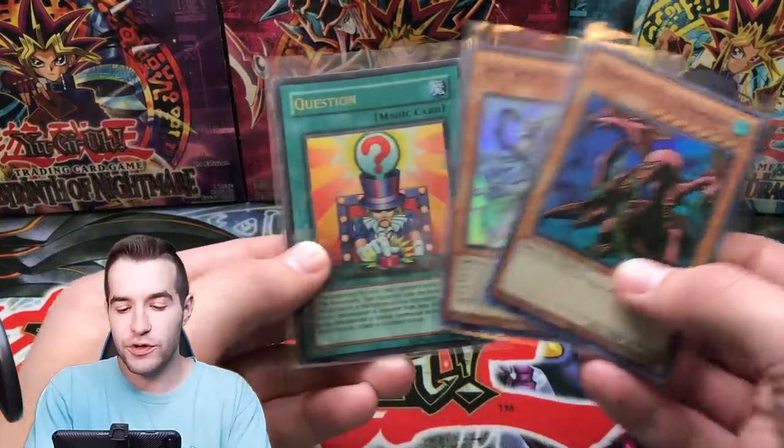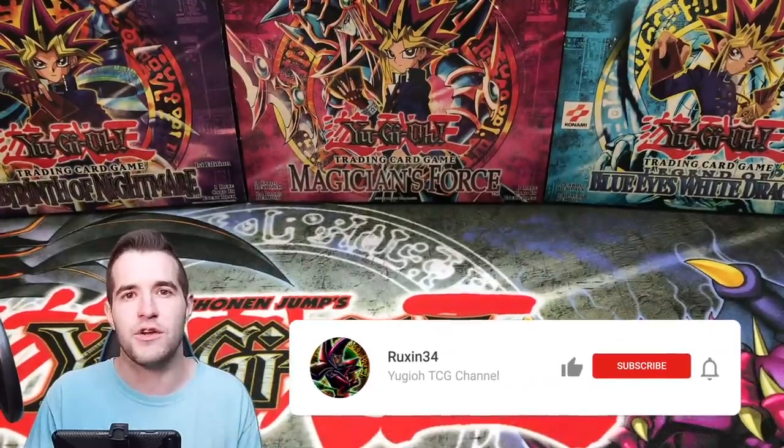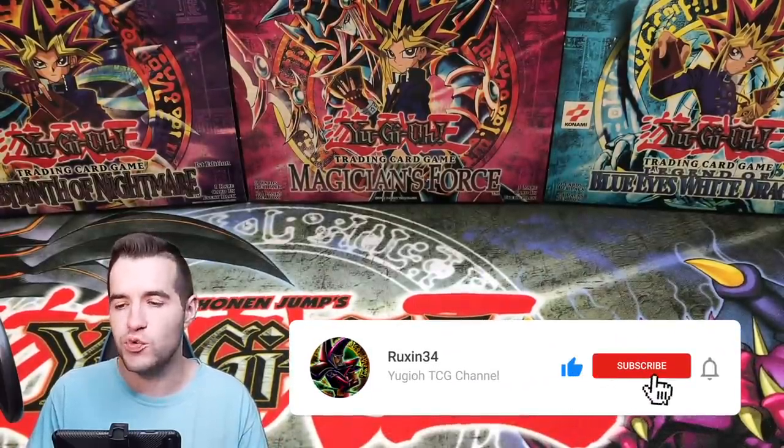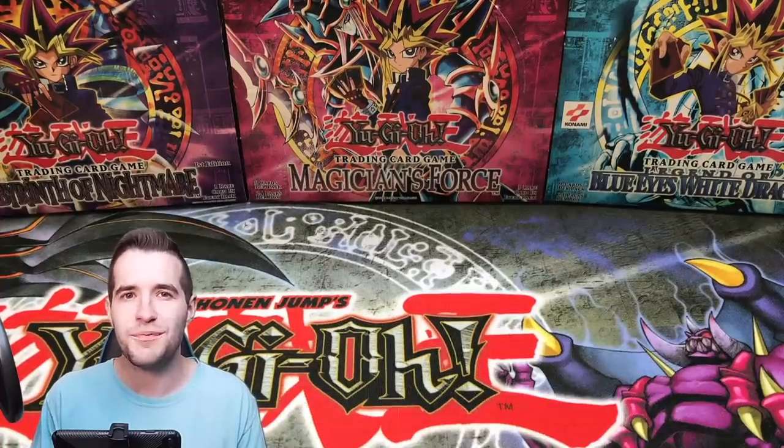I'm giving away these three cards — that's a first edition Questron from Pharaonic Guardian. All you have to do is like this video, be subscribed, and let me know what you want to see from this opening. Say Buster Blader, give us good juju. Someone needs to pull it.